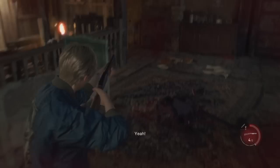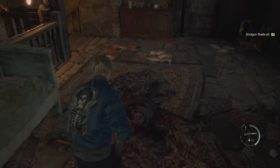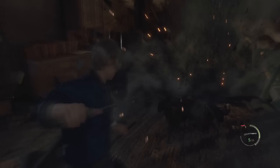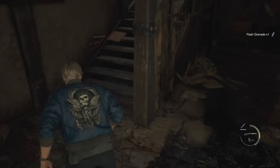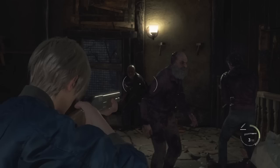I don't understand why simply getting grabbed takes away so much health — if I get punched or hit while grabbed, okay, but just a grab alone shouldn't do that much damage. Because that guy grabbed me I'm now stuck surrounded when all I wanted was to grab some items and get back downstairs. I highly recommend staying downstairs so you can better control where enemies appear from. We just need to kill about two more people until the bull guy eventually spawns.